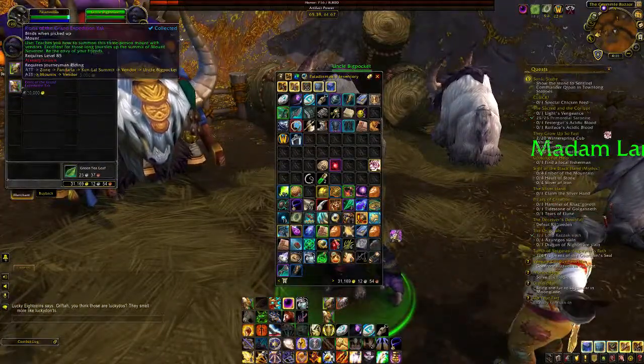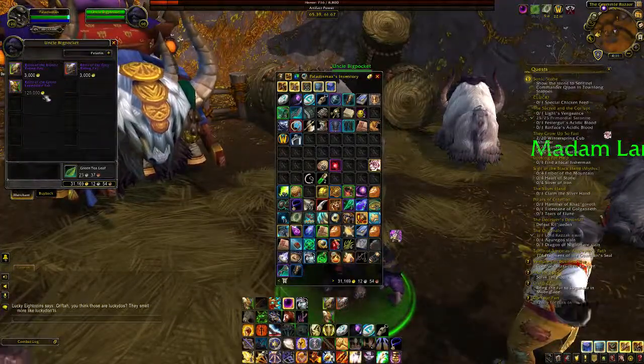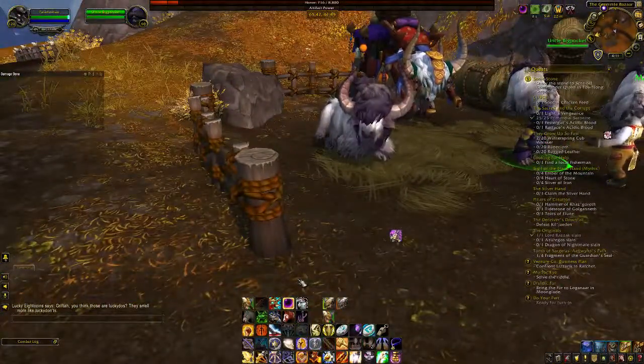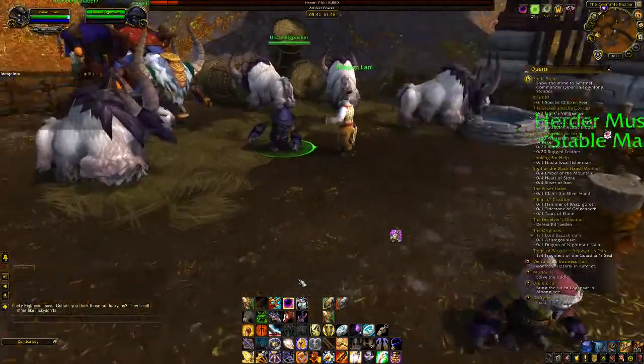He sells them for 3,000 gold for these two, and then the one you're probably here for is the 120,000 gold one, which is the Grand Expedition Yak, which gives you a transmogifier and also a blacksmith.